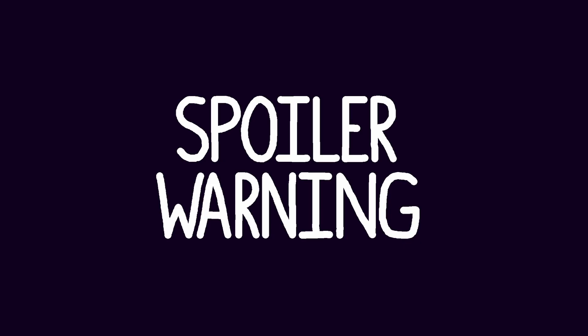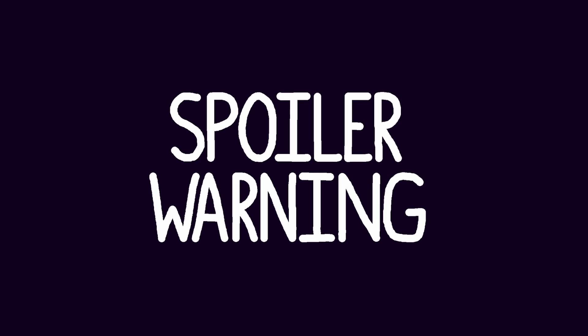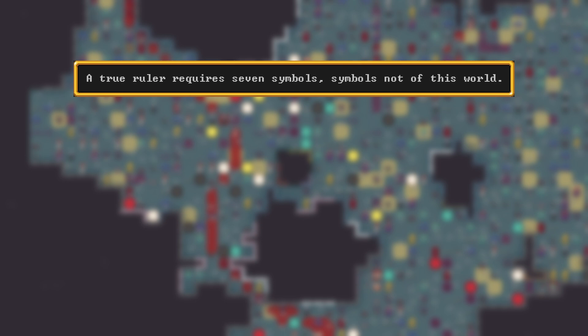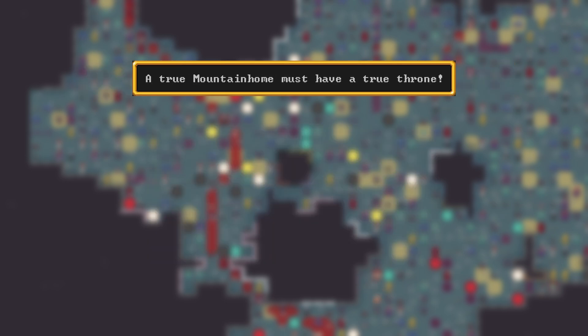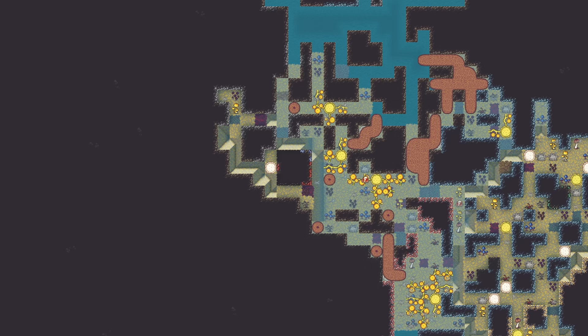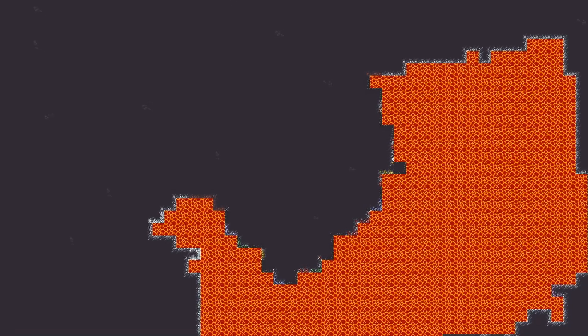Following the lead of the Dwarf Fortress wiki, I'll drop a quick spoiler warning at this point, because I'll be talking about some parts of the endgame you might want to discover for yourself. With that out of the way, my plan to find the seven symbols — which are just items made of divine metal — and a true throne — which is just a chair made of either adamantine or divine metal — was to first tackle the many geodes littering my caverns before getting stuck into the unusual volcanic pillar proper.